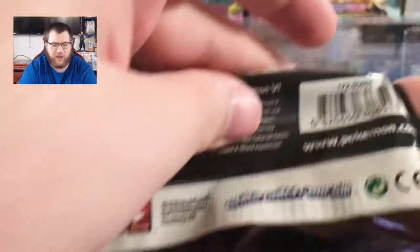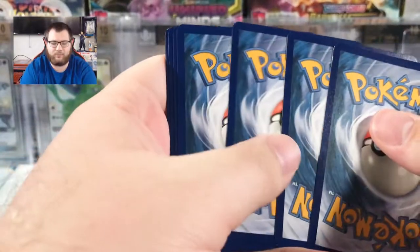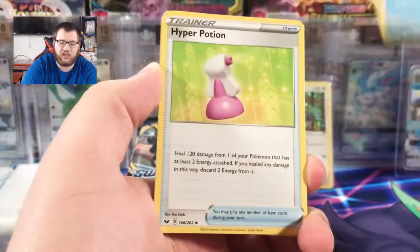We have four of each pack — four Sword and Shield, four Darkness Ablaze, four Rebel Clash, and four Vivid Voltage. From the next pack: Metal Energy, Crushing Hammer, Kingler.